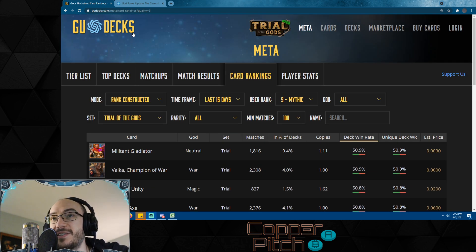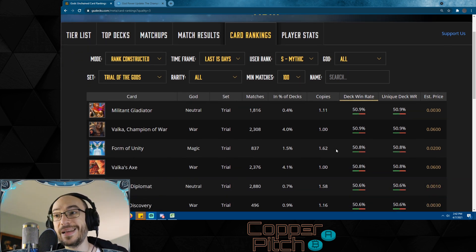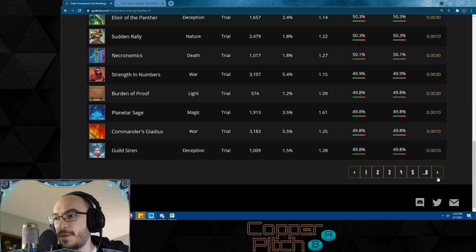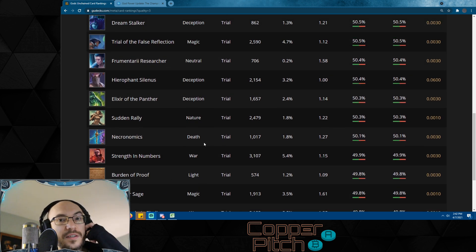The way we're going to look at this list is we're going to go to gudex.com — you can go to meta card rankings and then filter down to Trial of the Gods. You can look at different time frames, different user ranks, specific gods, search for cards, check out how they're doing right now, and try to guess what's going to be good in the future. I'm going to skip over back pages with less than 50% win rate — that doesn't mean those cards won't be playable as future cards and synergies come out — but we'll start with some sporadic cards on the first few pages and then look at all the cards on the first page.